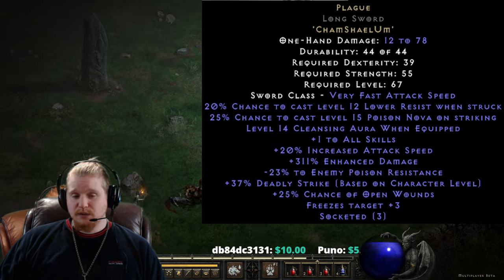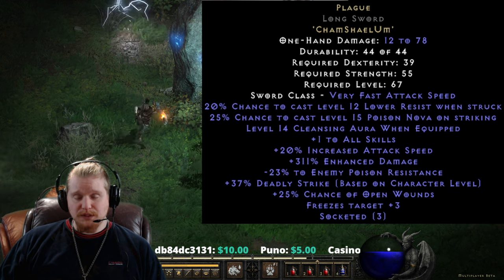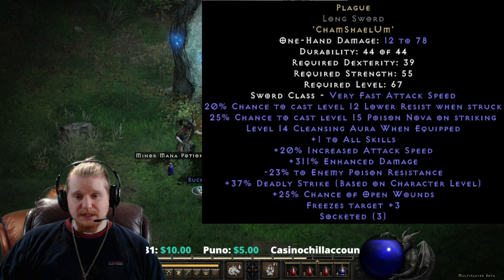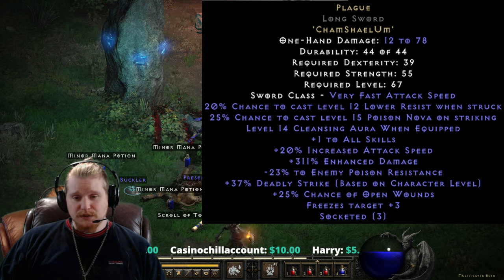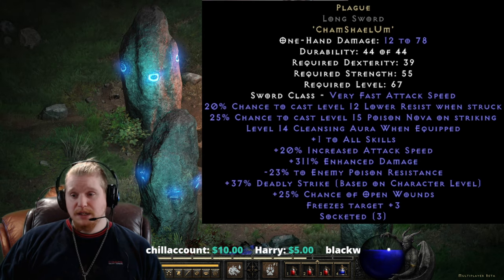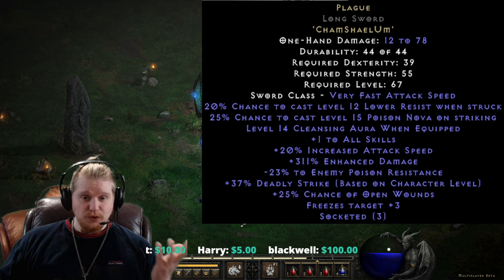It has the negative enemy poison resistance which buffs up the Poison Nova, and is also buffed by the lower resistance — so we've got two buffs to the poison damage. Then the Deadly Strike and Open Wounds are definitely welcome. The Freezes Target is going to make it a controversial item — some characters need Freezes Target and some don't want it.